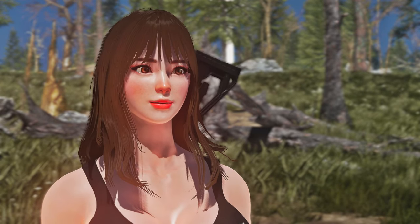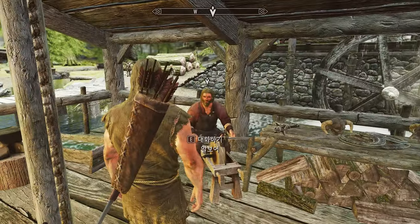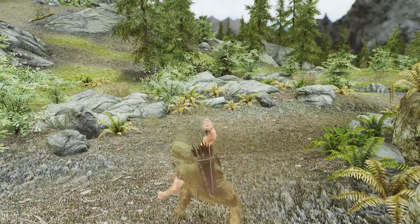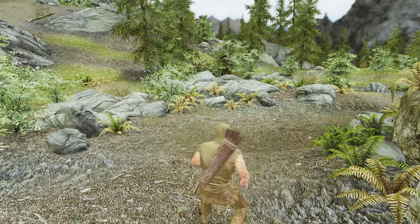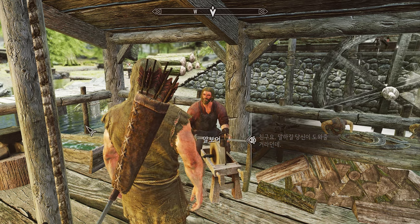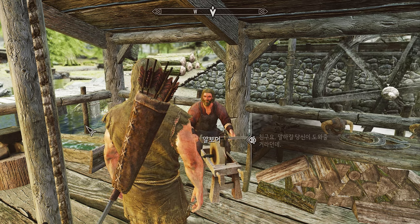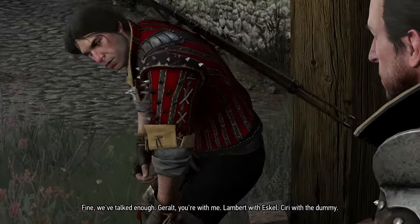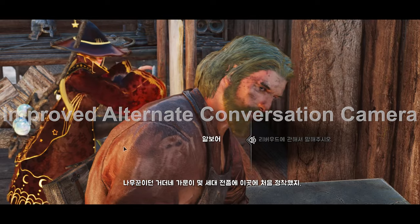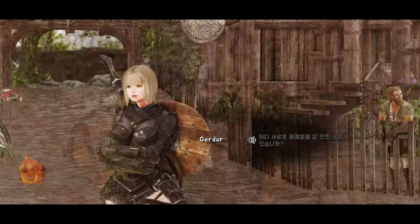I will introduce a mod combination that changes dialogue like Fallout 4 when a player talks to an NPC. In Vanilla Skyrim, the player character has no voice — it's all about wielding a weapon in combat, being attacked by an enemy, or talking briefly when dying. Even when talking to an NPC, the player is always silent while the NPC talks. The camera cutscenes are also monotonous and don't switch screens dynamically like The Witcher does. So use the Alternate Conversation Camera mod and the Improved Alternate Conversation Camera mod to dynamically switch screens between player and NPC in real time.